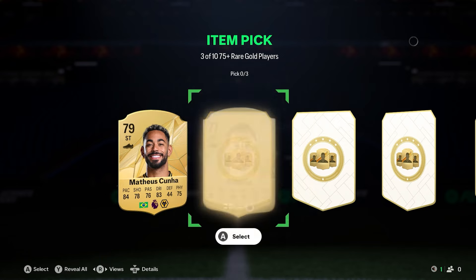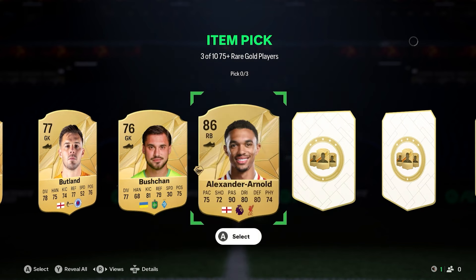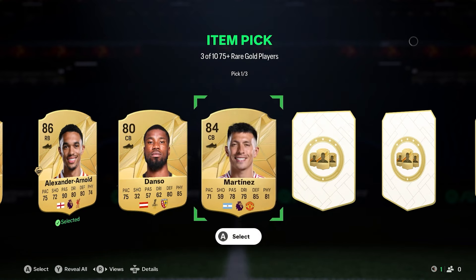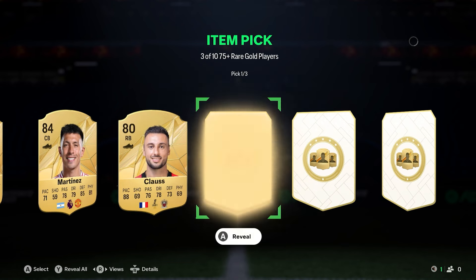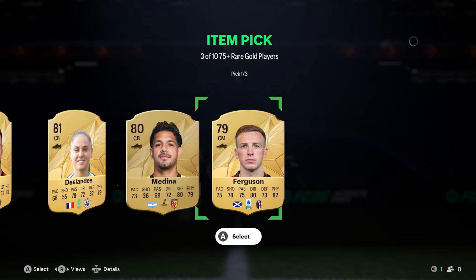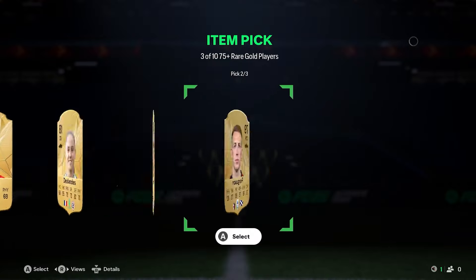We have got the full 10 here so let's have a look and see what we get. We get to pick three of these players. We got a 79, a 77 — I have seen some questionable ones. There's Trent so we're going to select him as I don't feel like we'll get too much better than that. An 86 already, not a bad one. We got an 84 Martinez, then an 80 Klaus, then an 81, and two left.